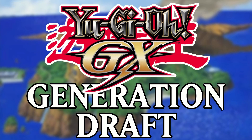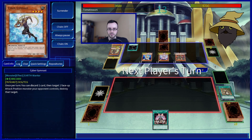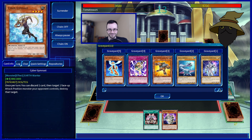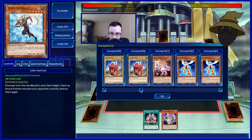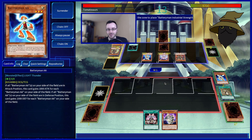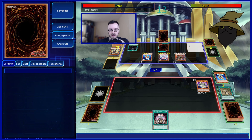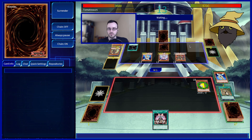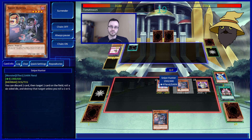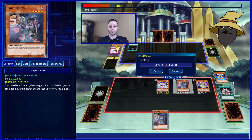Yu-Gi-Oh Generation Draft GX. If you with a two-card combo can deal with my board, go for it. I think I could deal with your board with a two-card combo. Is it Industrial Strength? It might be Industrial Strength. I banish two Battery Men and summon Industrial Strength. I am so getting punished for not playing the card in my hand here — my second Battle Manica that I was going to put on Spartacus.